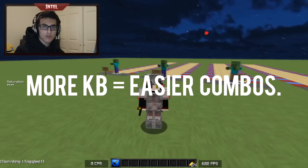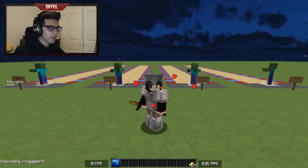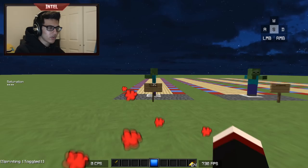The next thing I want to talk about is knockback. In Minecraft PvP, the more knockback that you deal the easier it is to get a combo, which is often why knockback is a more valued enchantment than sharpness. There is actually a way to control the amount of knockback you deal, and that is through sprint resetting.